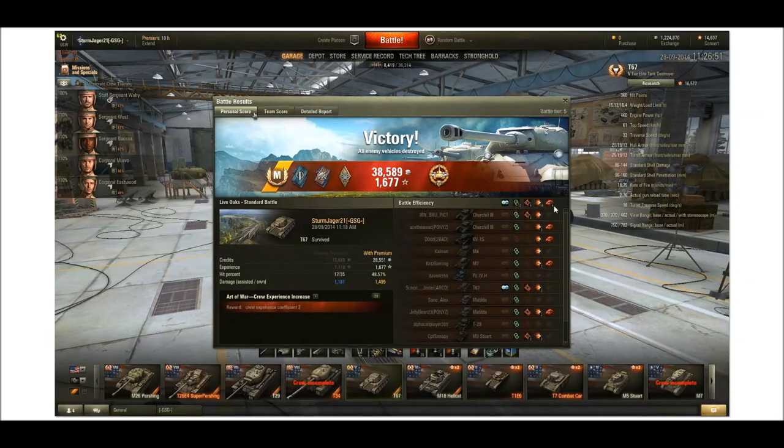As you can see, it was a mastery badge, which is nice. High caliber, and assorted medals obviously. Didn't have a great hit rate, but tanks with fast firing guns like this — I tend not to have great hit rates. As long as your gun's still firing, you get a good hit rate overall. Profit of 28,551. 1,677 XP. Damage due to assistance — whether we track people and whatnot — that's 1,181. And we did ourselves 1,495.